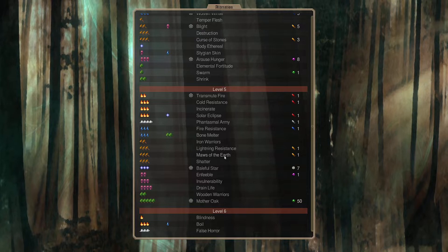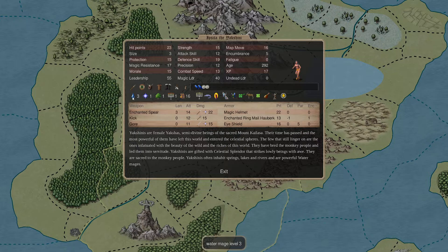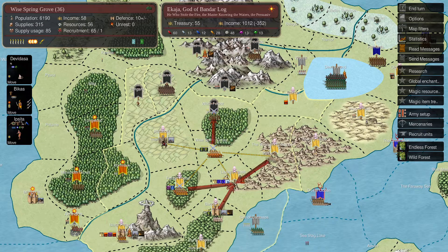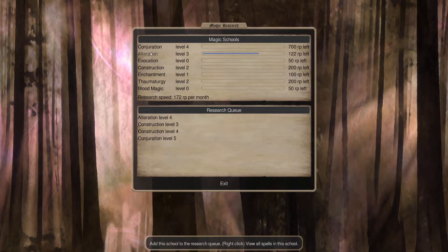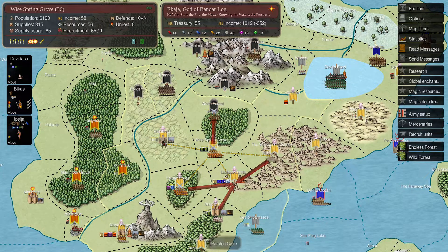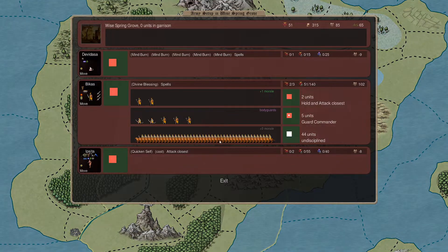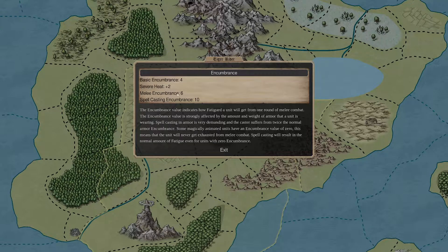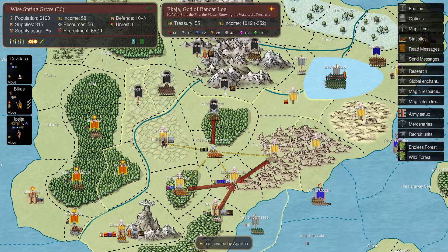That would be very tempting to do - it takes 1.25 turns and 100 fatigue. Our Yakshini is level three water, so she'd be done after casting it. If she were level four it would only cost 50 fatigue. We're currently researching Alteration - we need Alteration 5. It's maybe worthwhile since it's only fatigue damage. If we have units that aren't heavily encumbered it might not be critical - six total encumbrance means it builds up but goes down each turn.